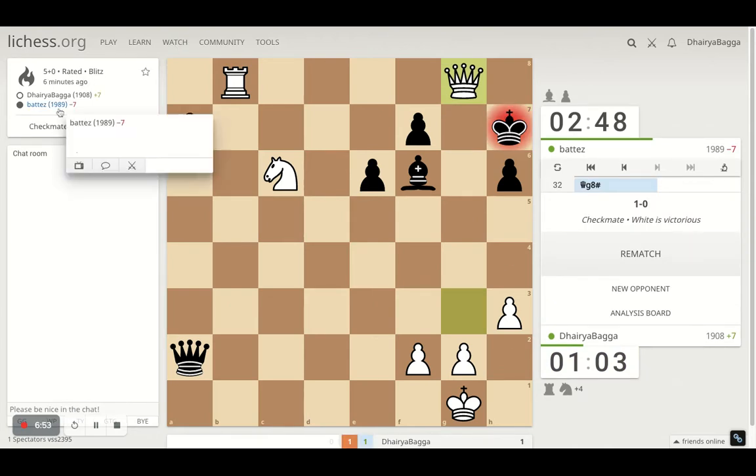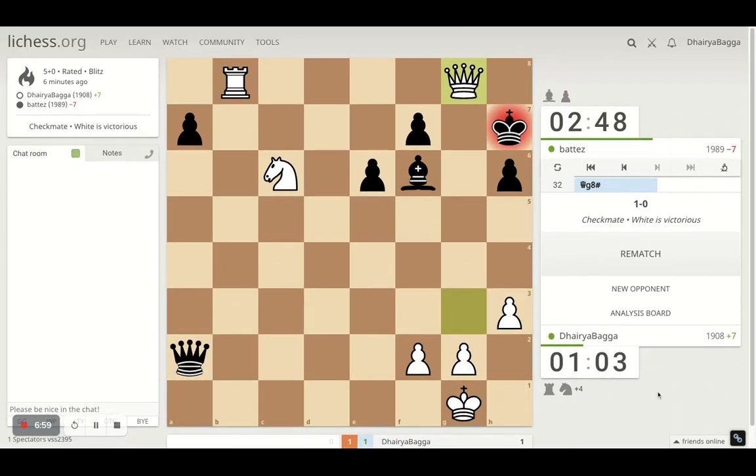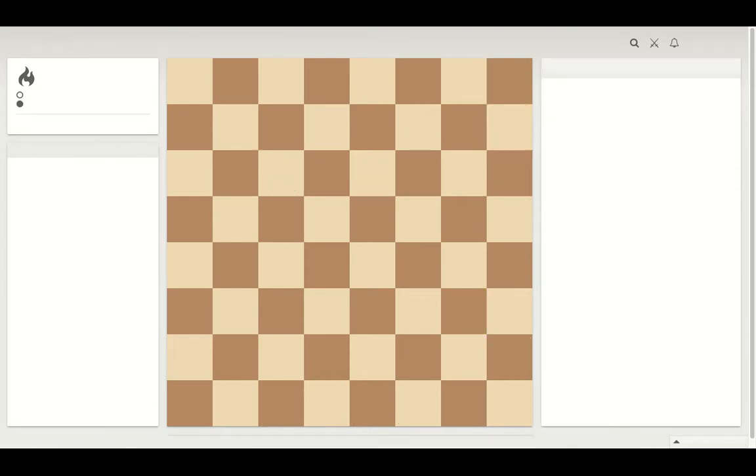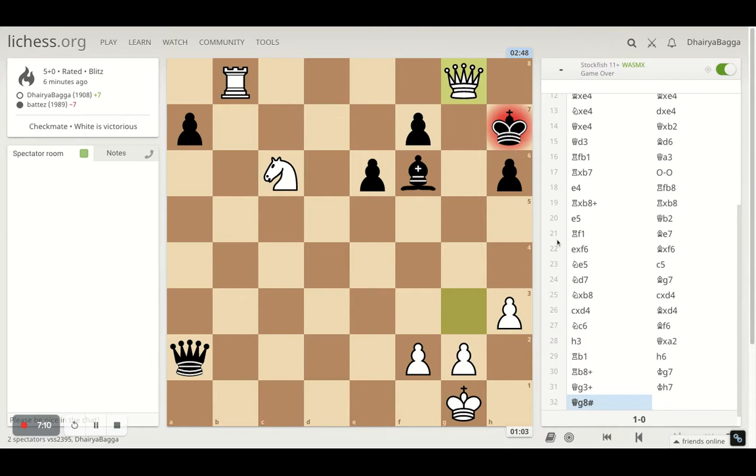Defeating a 1989-rated player is always nice. He had defeated me the last time, so that's an equalizer — always helps. Let's see where we turned this game around in our favor. Let's analyze from a computer perspective to see how it went.